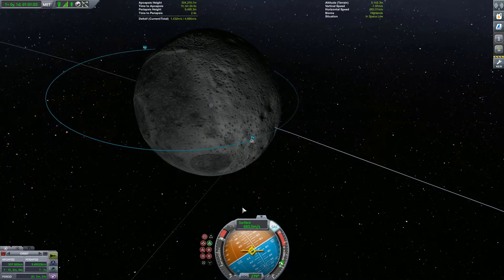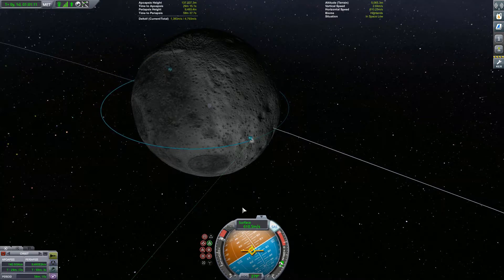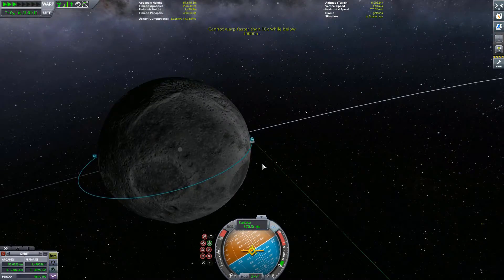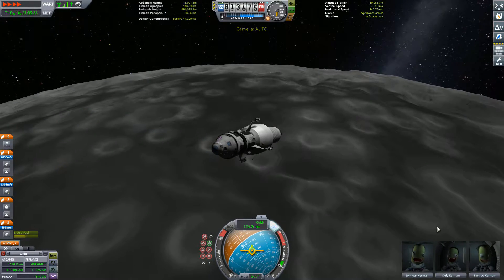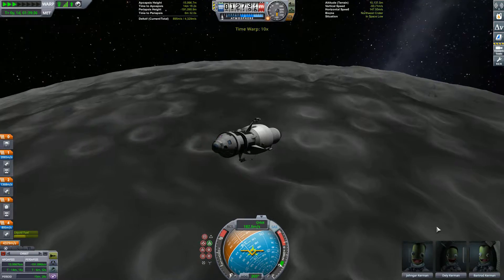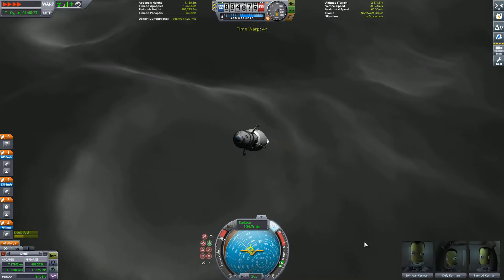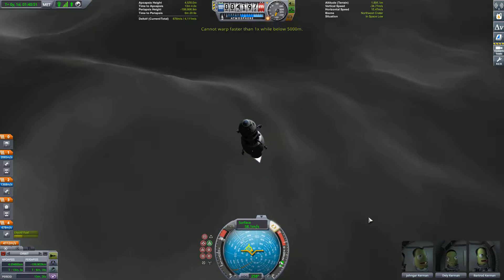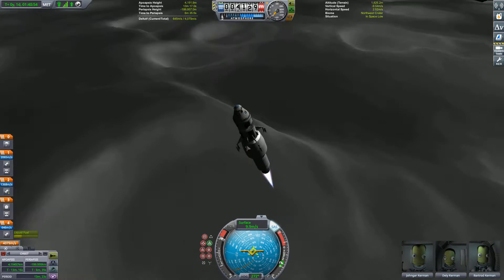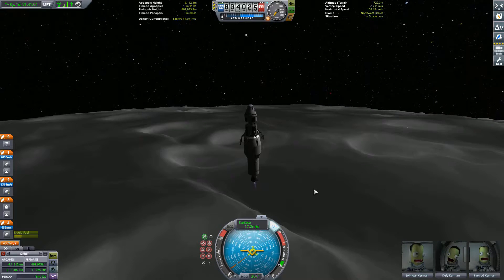The first part of the mission, which kind of already passed more or less, is simple since it's literally the same as it has always been. No groundbreaking things - we just went to the moon with a quite big and slightly overpowered rocket. Right now we are approaching the Mun's surface and we're back to the general transfer stage, which uses some DLC parts from the previous Making History DLC.